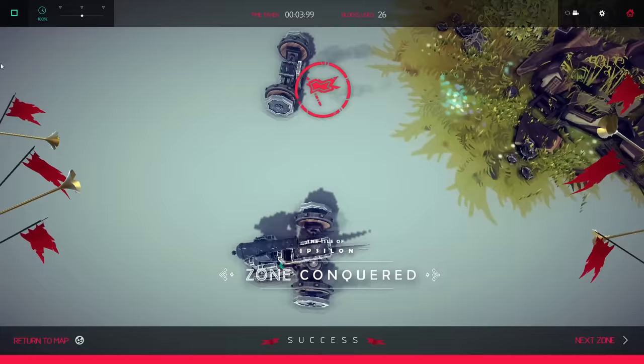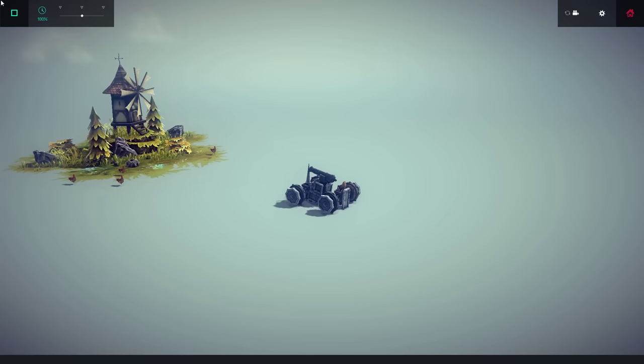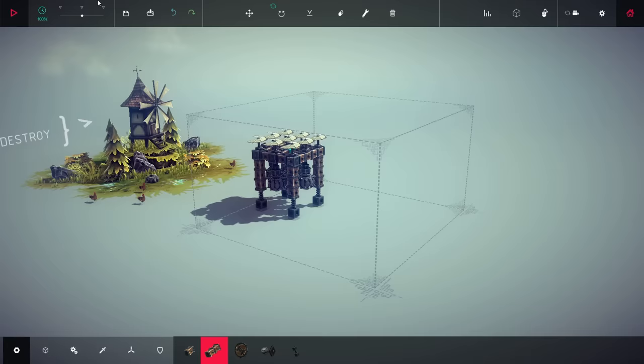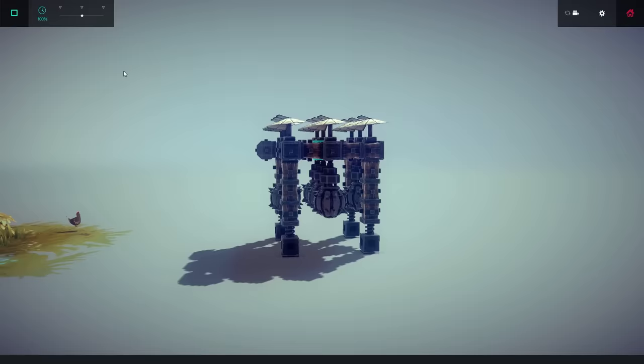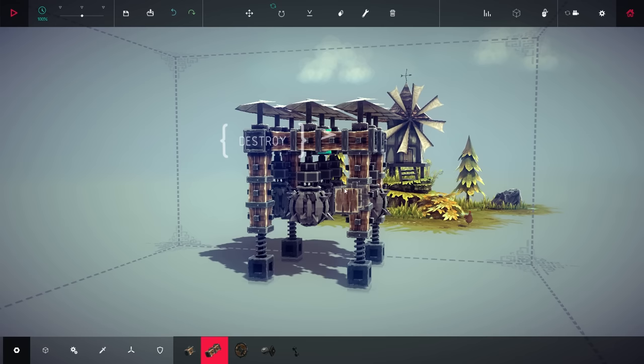When you said it falls apart, you meant your machine falls apart? Yeah. The machines are really tough — you have to have an idea for what you want to build, but also how to build it so it doesn't destroy itself. Since this cannonball can't reach the windmill, the solution is to build something like this. Whoa, that is a pretty complex machine! This is a flying machine designed to drop bombs.